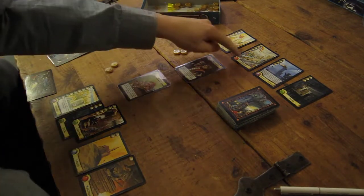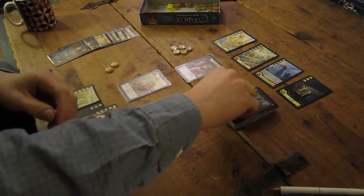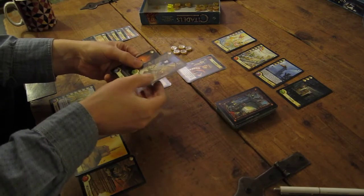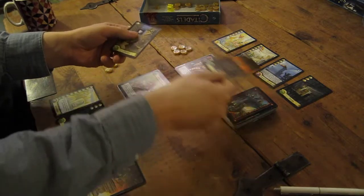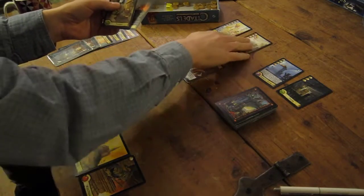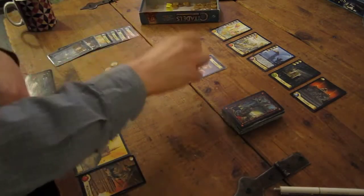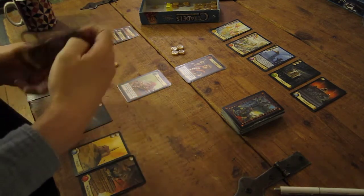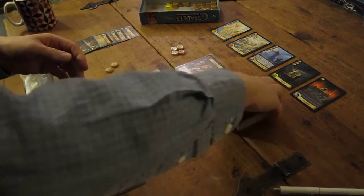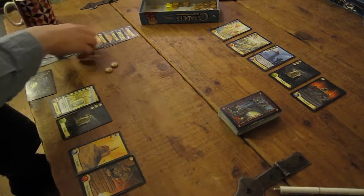Warlord - he will get an income of one for his fortress. He has four gold, so he gets an income of one for building purposes, so he takes two. He can afford both cards. The most advantageous build gives him a set of five colours. He'll build the temple for one. Then he gets to destroy the most expensive he can afford - he has four gold, so he can destroy a five or less district. He will destroy my town hall, which is rather annoying. But of course that does wipe out all his money.